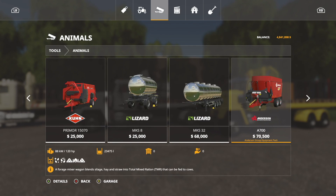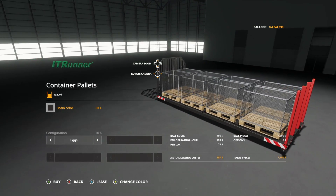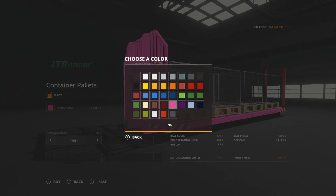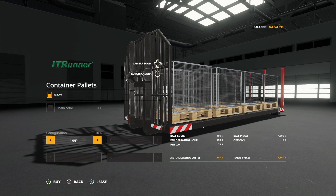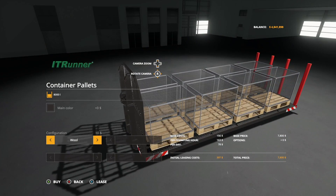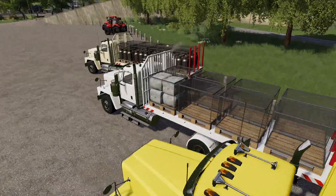In the store, go to Tools then Animals — right there for $7,800. You'll need the larger IT Runner trailer for this. Main color is customizable; Onyx is the default. Configuration options are eggs, milk, and wool — you won't see a visual difference in the store between them, but there is a big difference in the field.